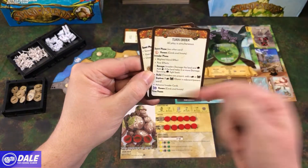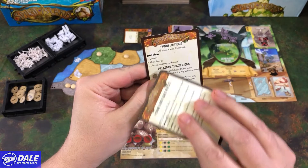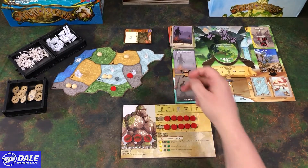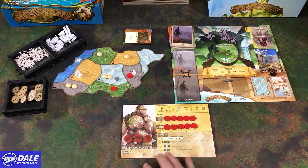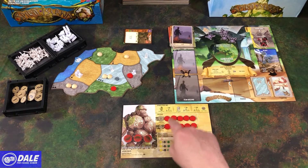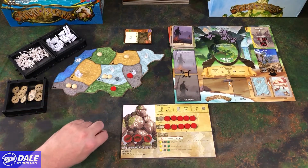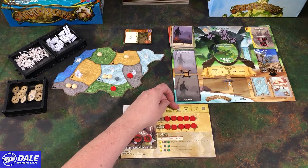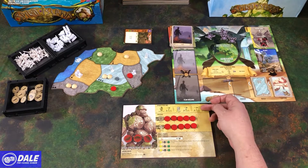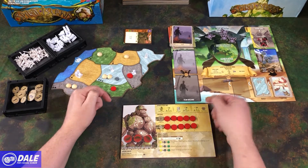Each turn, we're going to go through each of these phases, starting with the spirit phase: growth, gain energy, choose and pay for powers. Our options for growth: claim all the cards we've already played in a discard pile. Also, we get to place a presence, and it has to be within two spaces of an area on the board where we already have presence. Or we gain a power card and add a presence in a place where we have presence. And lastly, add a presence within one of a space where we have presence and gain two money.